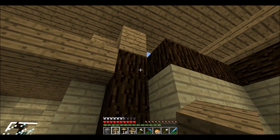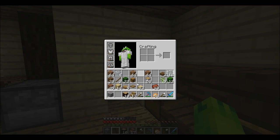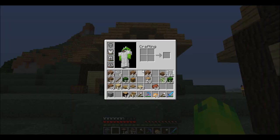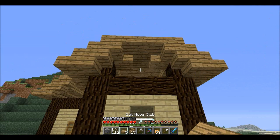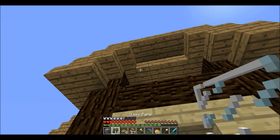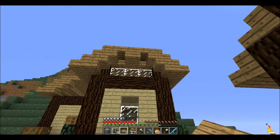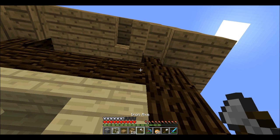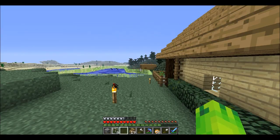I'm definitely gonna want to get torches in here real soon. Ran out of oak wood. What can I do there? I could just put a window — there's no rule against that. It does look kinda funny. What if I bring this down? What if that was a straight line across? I think that would look better. Yeah, that's definitely better.